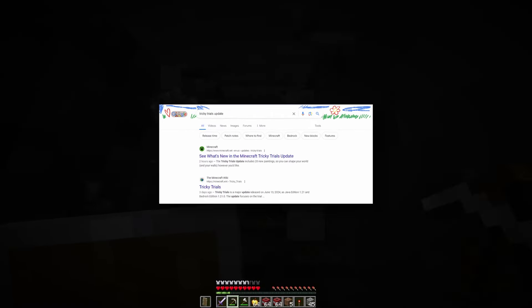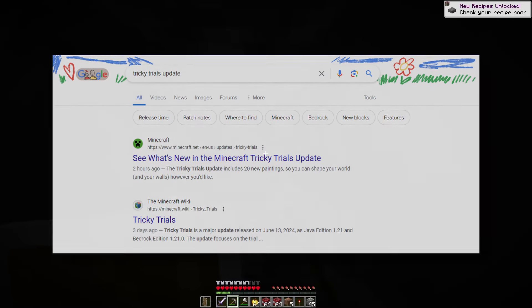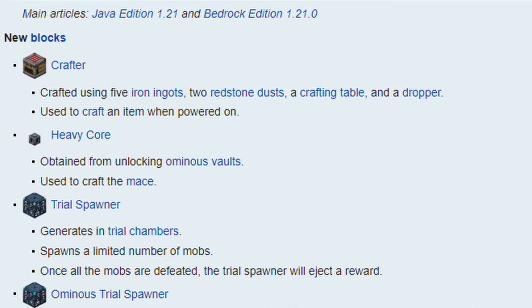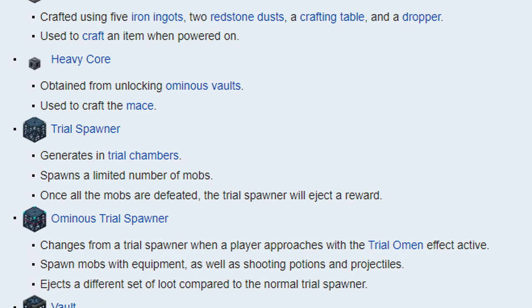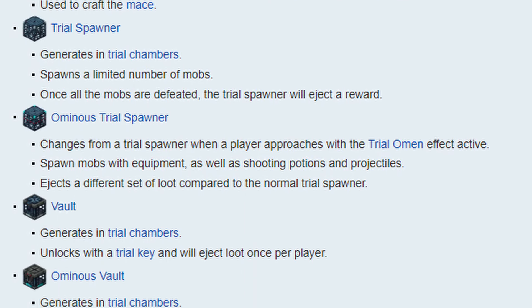When I looked up the changelogs for Tricky Trials in a private tab, minecraft.wiki is now the second result with Fandom buried at the bottom. The changelogs mention cool features like auto crafters, trial spawners, the mace, and the breeze, but they don't mention some of the most important changes in the entire update — the server-side and client-side changes.